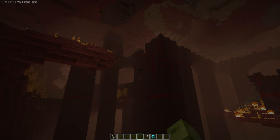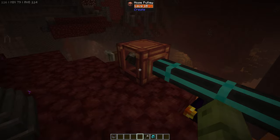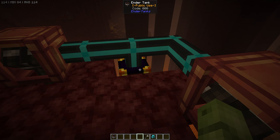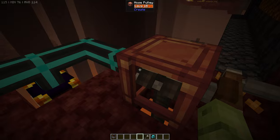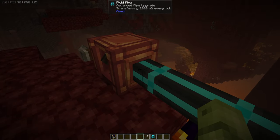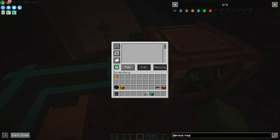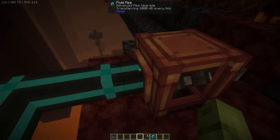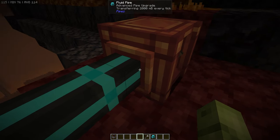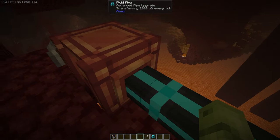Here we are in the nether — there's my nether fortress up there, and this is my little lava factory. You can add as many hose pulleys as you wish; I've added two, which I find is more than enough lava. With the pipes mod, I've flanged out the edges so it knows to pull, and I've put advanced pipe upgrades in. You can't access this pipe section unless you've told it to pull via wrench shift-clicking — that's a good telltale that you've set it correctly.